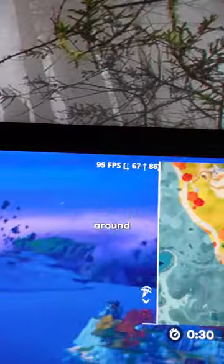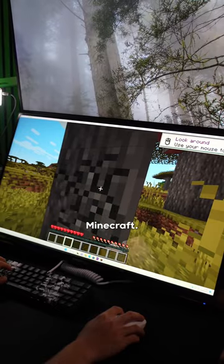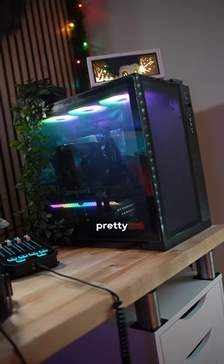On high settings in Fortnite, we're getting around the 80 to 90 FPS range. In Halo Infinite, we're getting around the 130 to 140 FPS range. And you can't forget about Minecraft — we're getting around 280 to 300 FPS. So clearly this PC can handle games pretty well.